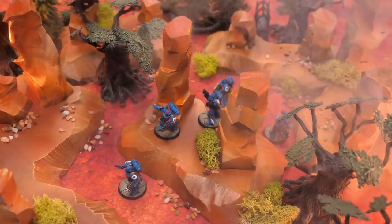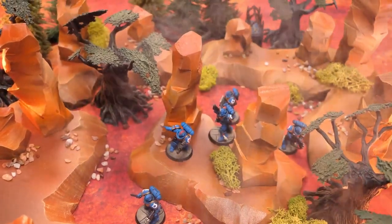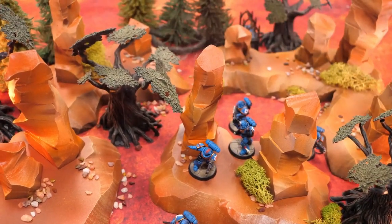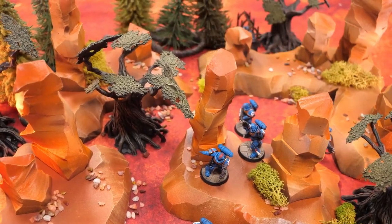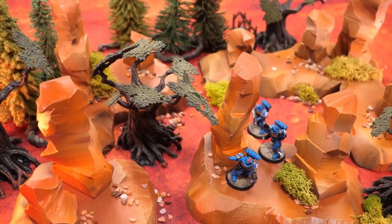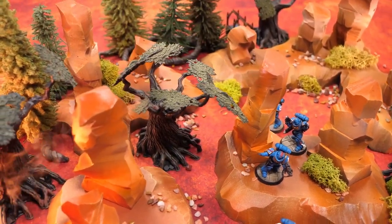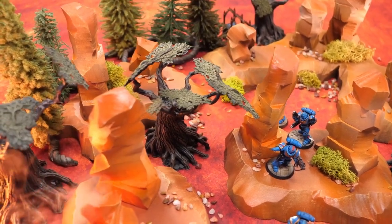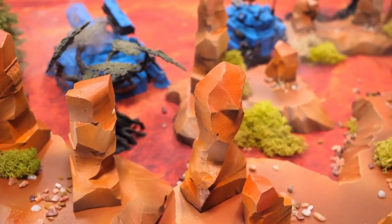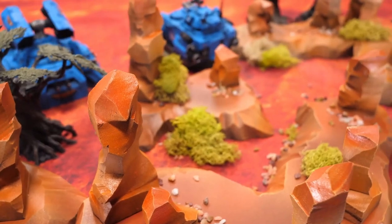Here they are — hoodoos. We actually have the official definition written on our newsprint today. A hoodoo is a column or pinnacle of weathered rock. This is a term mostly used in the Southwest U.S., Southwest North America kind of terrain setting. You can see that's what we're going for — look at this image with those trees from last week with that olive drab look. The hoodoo is really an awesome piece of terrain for the tabletop. We're going to base our hoodoos and build them entirely out of pink foam.